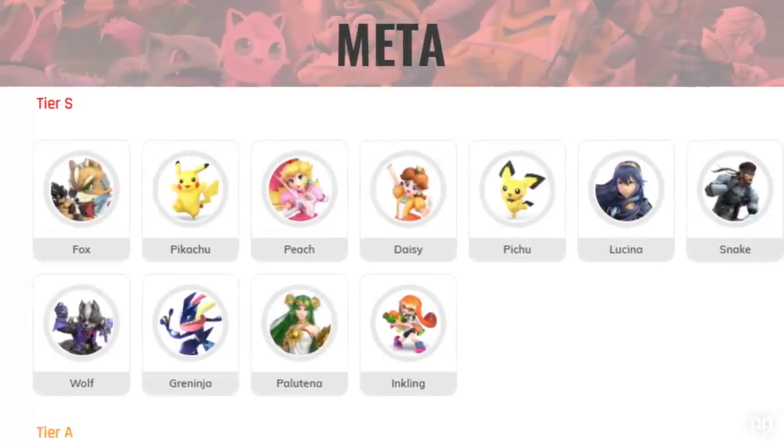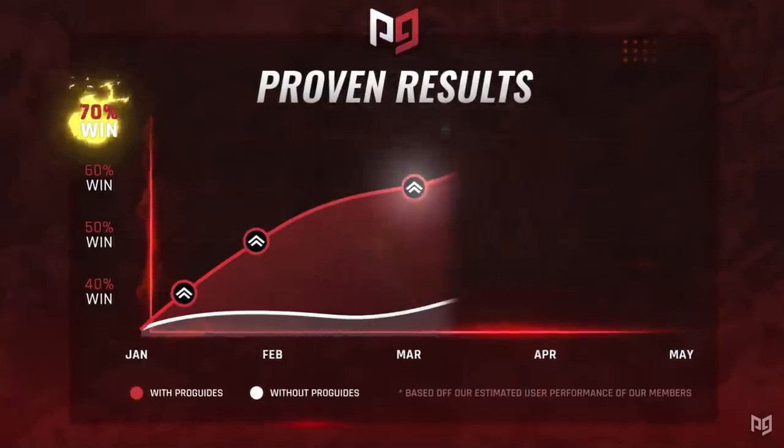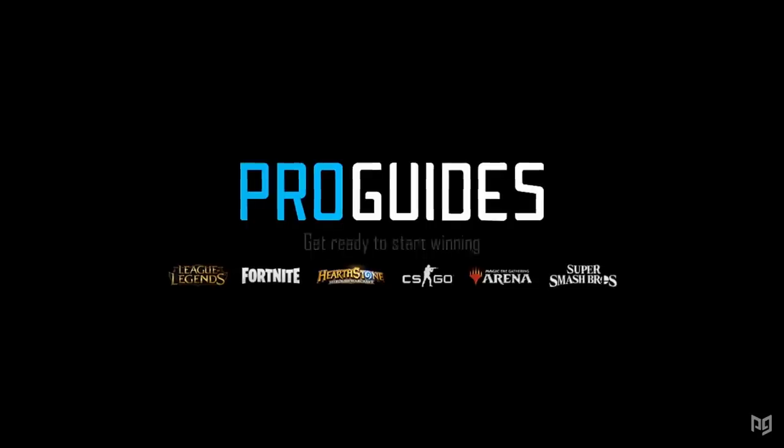On ProGuides.com you can check out the Instapro feature to hook yourself up with a personal coach to train with, or tune into live classes for a chance to play with the pros. The site is constantly updated with new courses and guides, so check out ProGuides.com today.